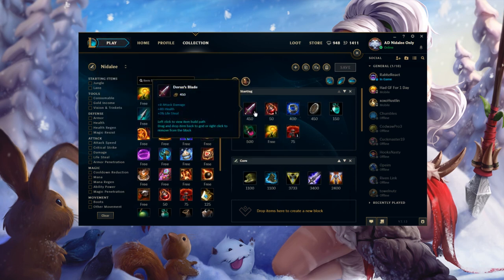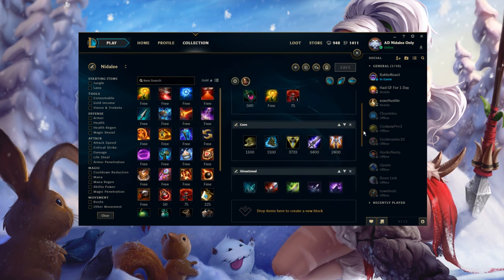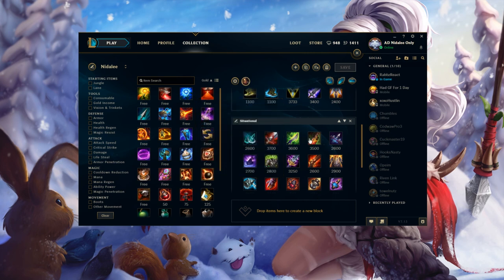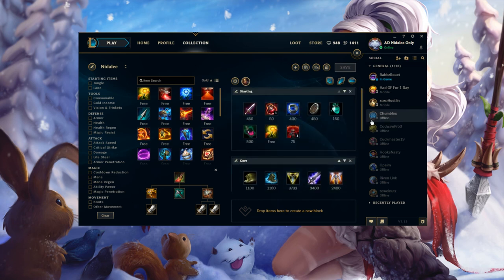If you're going Doran's Blade you have 4.5% lifesteal, then Vampirism on top of that, and if you're on double Doran's into certain matchups it's even better. Then you have Blade of the Ruined King at 12%, and you could also get lifesteal from Bloodthirster, Scimitar, or Death's Dance. You're auto attacking so much that your damage comes from autos, so you can sustain yourself and out-sustain bruisers — that's why Nidalee has actually been pretty good top lane.